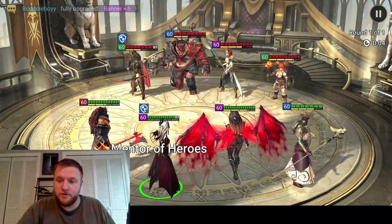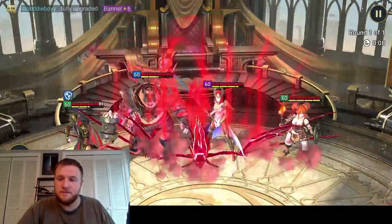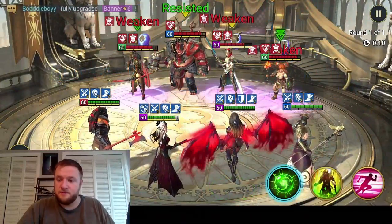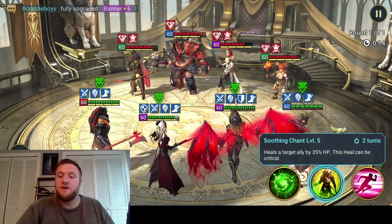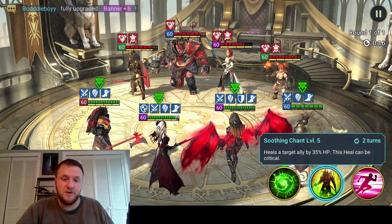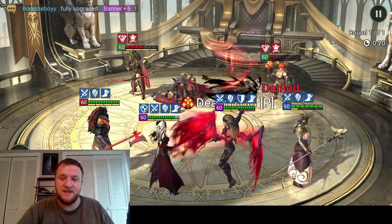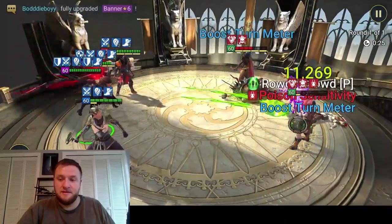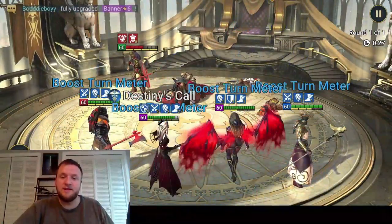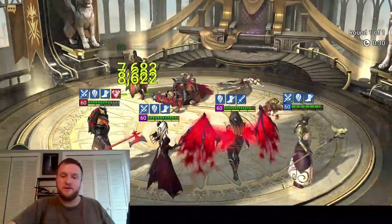Okay, we do go first. Increase turn meter. Hopefully Molly doesn't cut in — awesome, she does not. Apothecary heals by 35%, and this heal can be critical. Let's go ahead and go to Ironclad here. Boom, 64, 58. Lydia blocks revive. Apothecary — actually, Ironclad — should just also hit kind of hard.